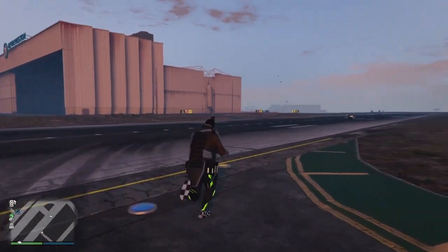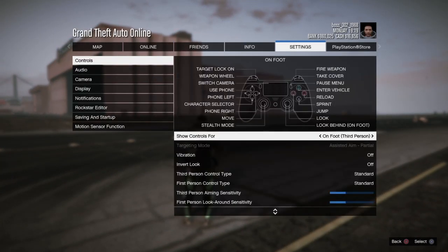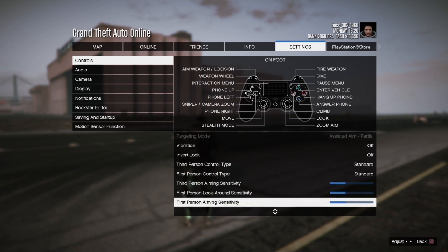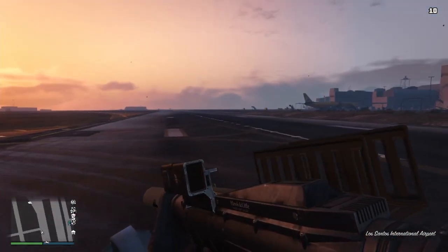Alright guys, the first one is going to be for the homing launcher. What you guys want to do is go to pause, go to settings, go to controls, and go to first person look around and aim. Set it where mine is — it's pretty much default. Once you have that, go ahead and go to first person.